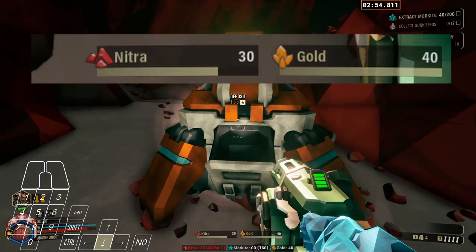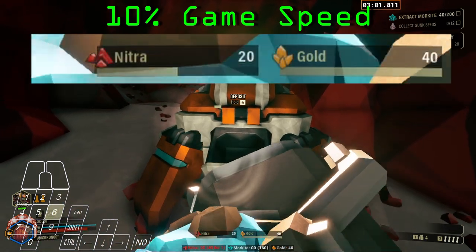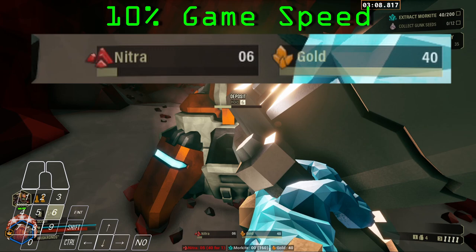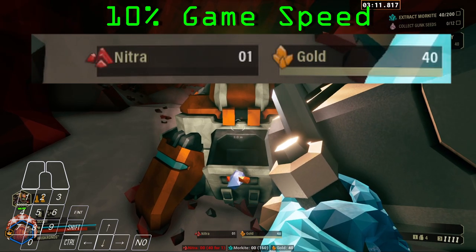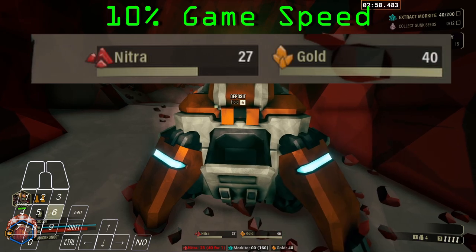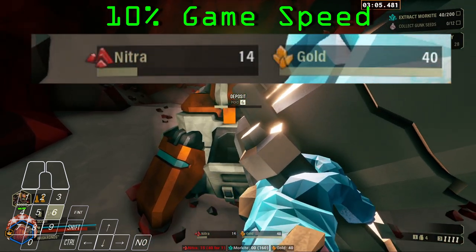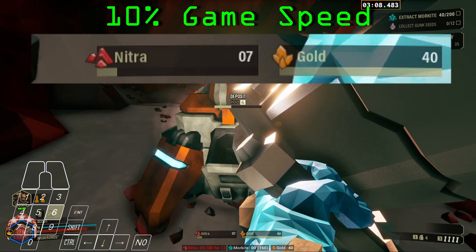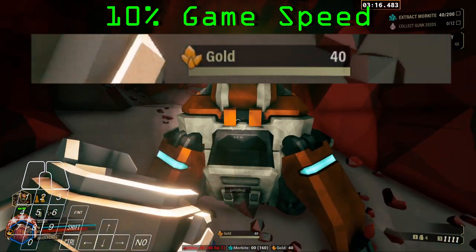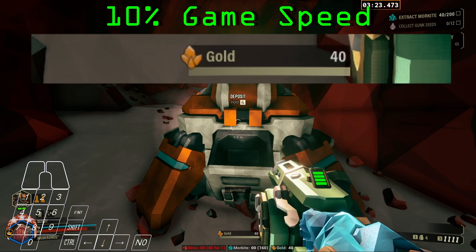First we'll go over the actual mechanical components of a deposit. I'm using a time dilation mod to slow down the game speed so we can see this happening in real time. For this first part I'm just holding the interact key to steadily deposit my minerals, but something you'll notice is they're actually taken in chunks rather than smoothly being depleted. While the number does smoothly deplete over time, you can see that the bar itself is the true indicator of how many minerals you have — the number just has some scaling to prevent it from instantly snapping to a lower value. The bar is what we're paying attention to, as it represents the true value of what's in our inventory. So now that we know minerals are taken in chunks of five, we know that the first chunk of five is taken as soon as we start depositing. So now we're going to try to spam the deposit key to rapidly deposit five minerals at a time over and over again.